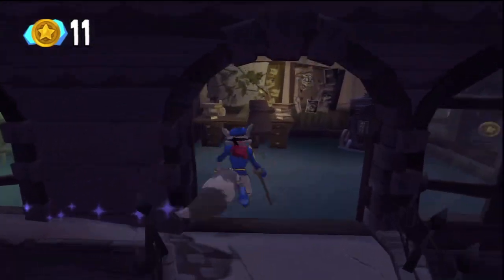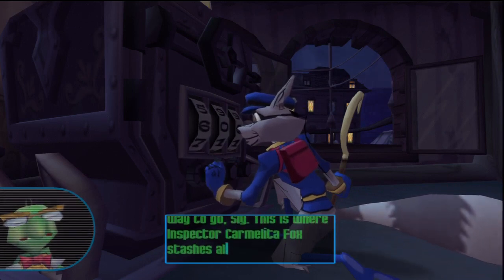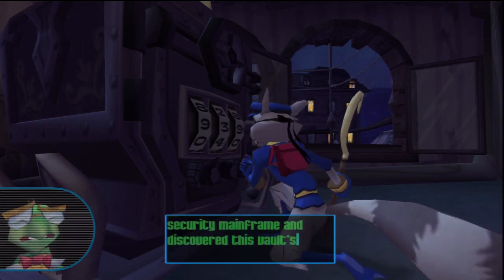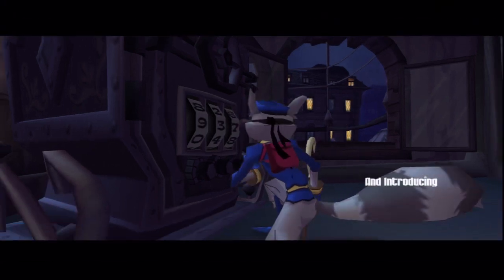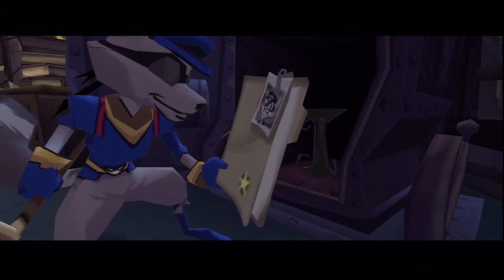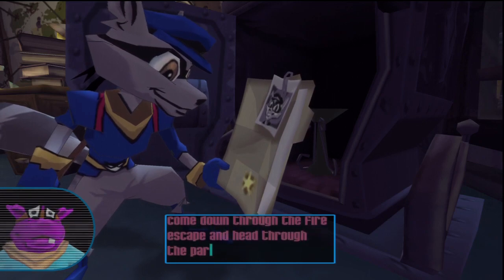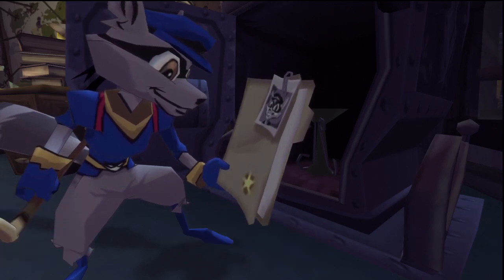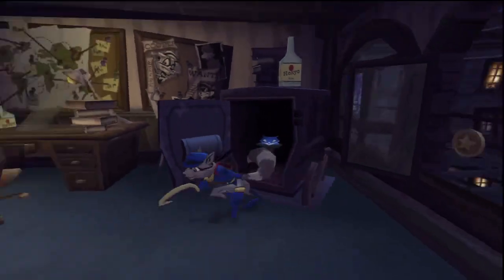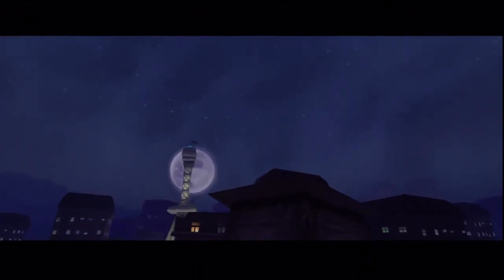Bentley guides Sly around the locked door: 'Way to go, Sly! This is where Inspector Carmelita Fox stashes all her important files. I hacked into the police security mainframe and discovered this vault's combo. Try dialing in 9-3-7.' Sly opens the vault successfully. Bentley: 'Nice job! You got it! Come down through the fire escape and head through the parking lot — we'll be waiting in the getaway van.' The player spots Carmelita.